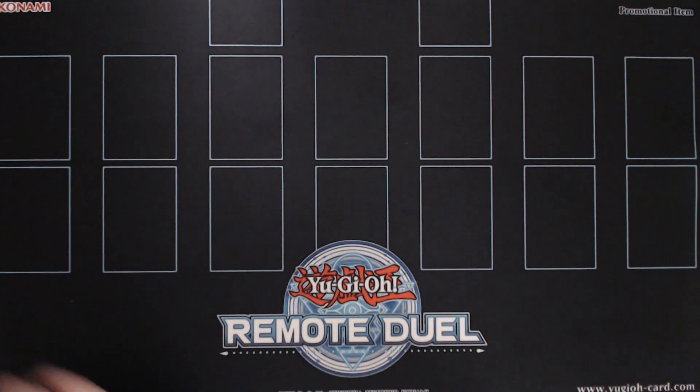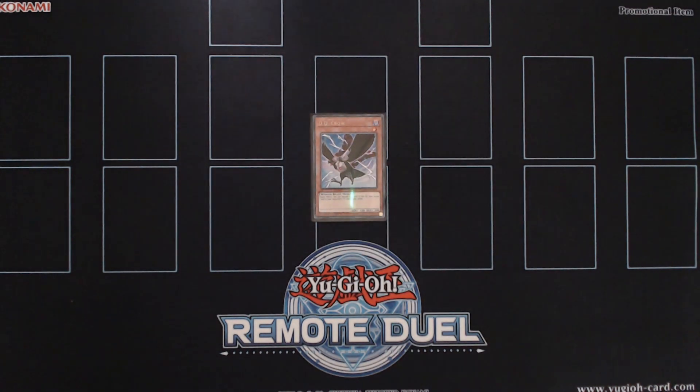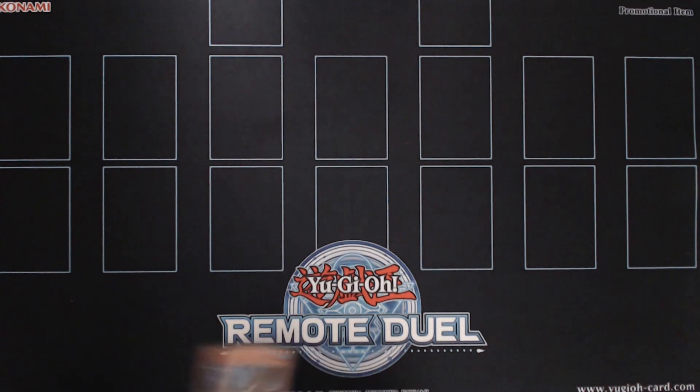Then I decided to play a single copy of DD Crow, a card that is searchable through the effect of Shurik the Ominous Omen. Also this card is great against certain matchups.